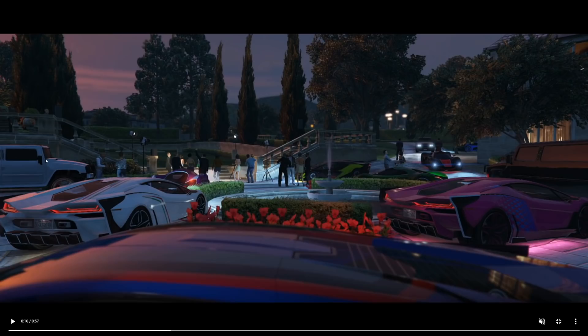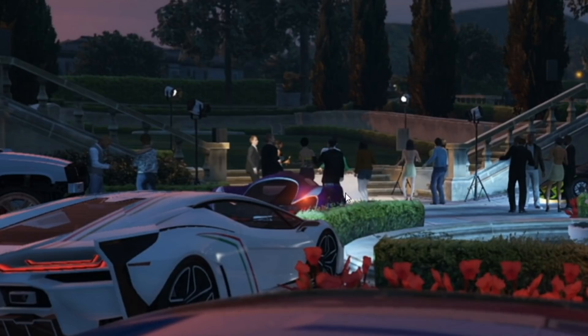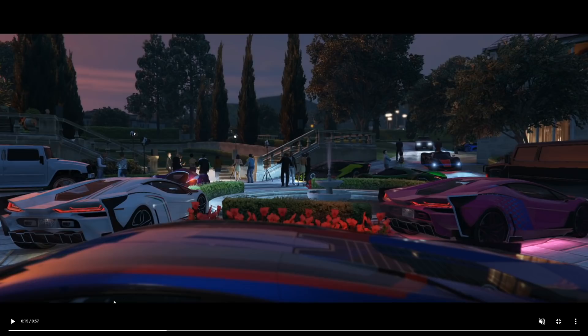A lot of the other cars are just ones already in the game — I believe this is the Mammoth and there's a couple of the Visione as well. So in this shot, I think we're only seeing the Lamborghini as a new car. Maybe this one barely visible behind it could be a new one — it does look new but also somewhat similar to the Visione. There's also one just in front that we can only see the roof of, which looks like a new livery. But that's about it for new cars as far as I can tell.